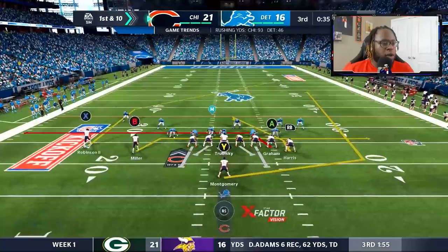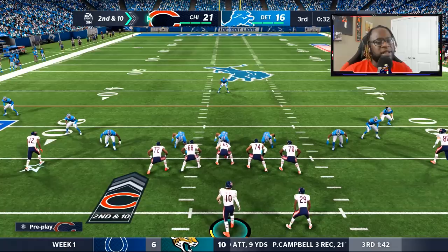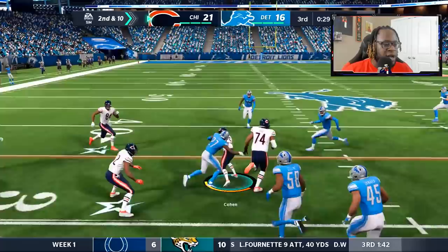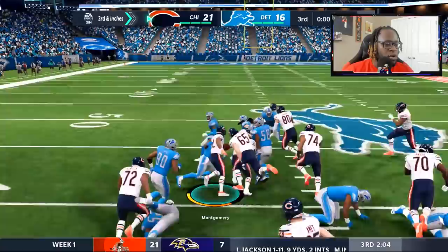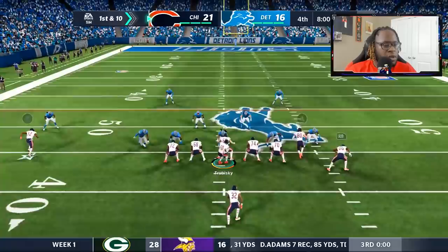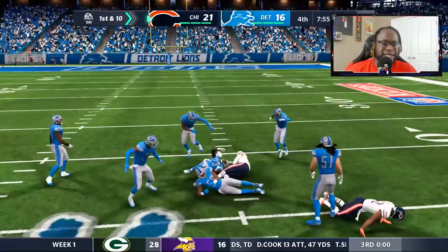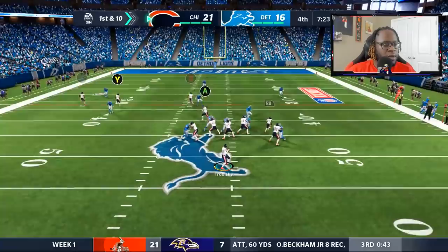They go for two — but we get there, get the sack! Alright, first and ten. We throw out of a near sack — lucky Trubisky had enough awareness to get rid of the ball. Cohen has another big run, might have picked up the first. Montgomery breaks a tackle for another four yards and that takes us into the fourth quarter. Moving and grooving with a little drive going — can we extend this lead? Check down to Jimmy Graham — he continues to be that security blanket. A good tight end is always a young quarterback's best friend.